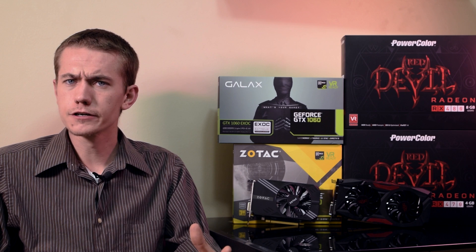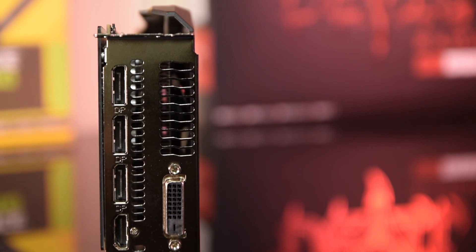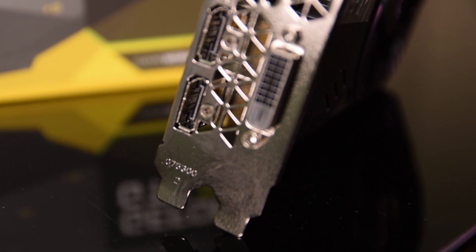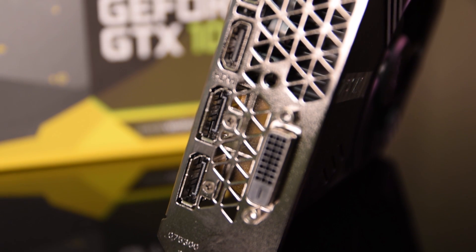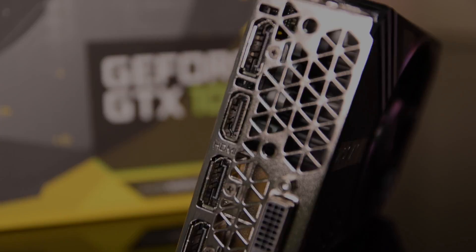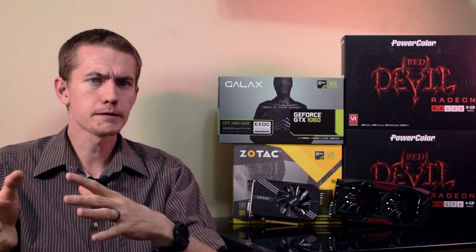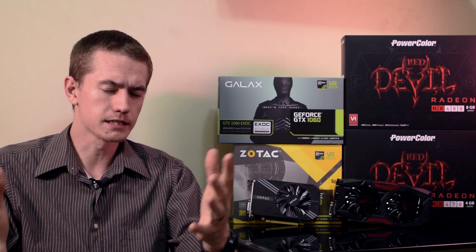In terms of monitor technology, the RX 470 supports FreeSync, as well as outputs of HDMI 2.0b and DisplayPort 1.4. The GTX 1060 has G-Sync monitors, with the same set of compatible outputs for up to 8K 60Hz, 10-bit HDR panels on DisplayPort 1.4. The comparison isn't simple here, as FreeSync monitors tend to be cheaper, but G-Sync has a wider range of supported refresh rates on the panel itself.